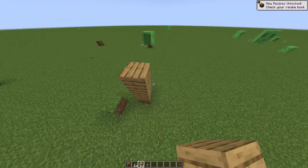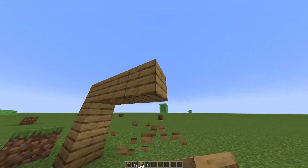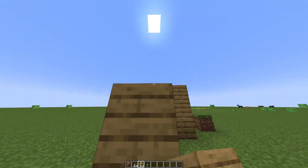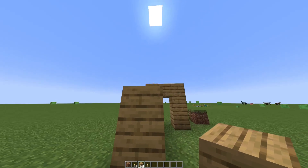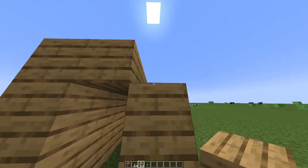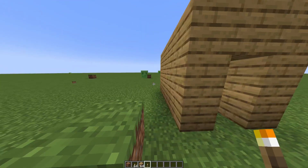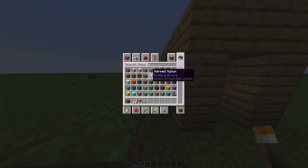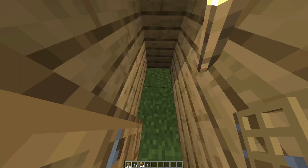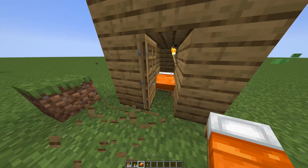Let's say for example that this is our house. I'll put a quick house together really fast — it doesn't need to look good, I just want a house with a door. We need the door at the end of the house, something like that, and let's put a torch.